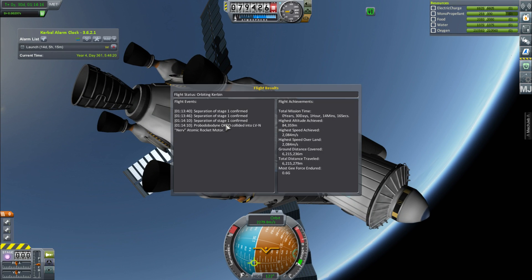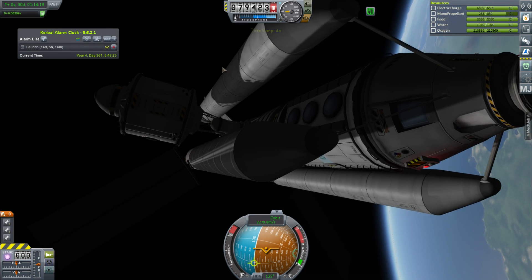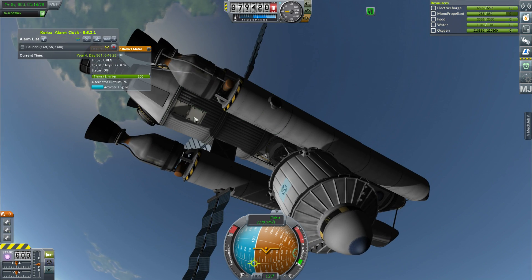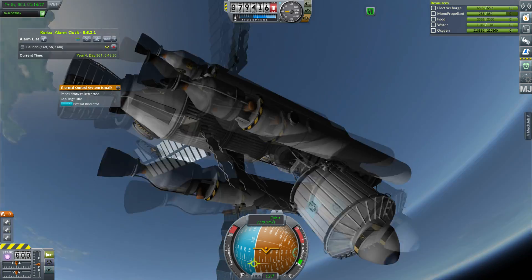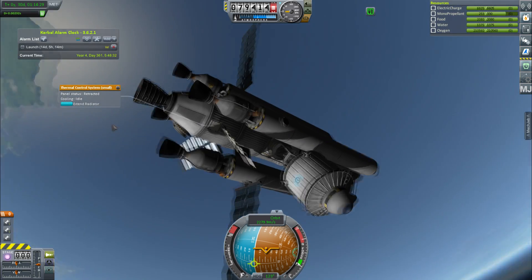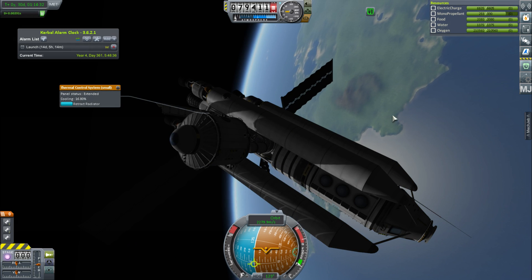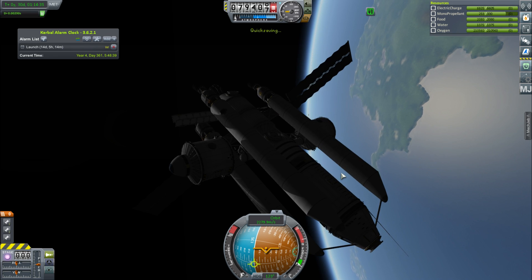And then we're going to redeploy the radiators. This is almost complete - well, it is complete, but I just need to attach a couple of landers to it now and refuel it. That's going to be the big thing - I need to put loads of fuel in this. I just need to put a couple of landers on there, which will be the things that will take Kerbals to the surface of Ike and Duna.